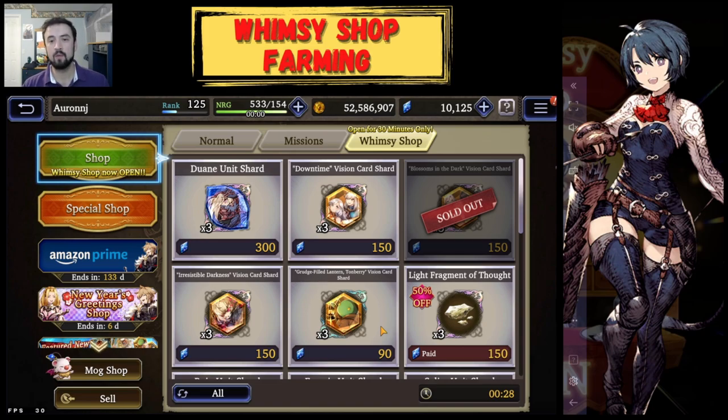The Whimsy Shop is open for 30 minutes. What I've found to be the best approach is to not touch the farming for a while after that — I don't run anything for about an hour. I let the Whimsy Shop end and then wait at least another 30 minutes before starting the farming machine back up, because the Whimsy Shop doesn't even have a chance of spawning again during that window.